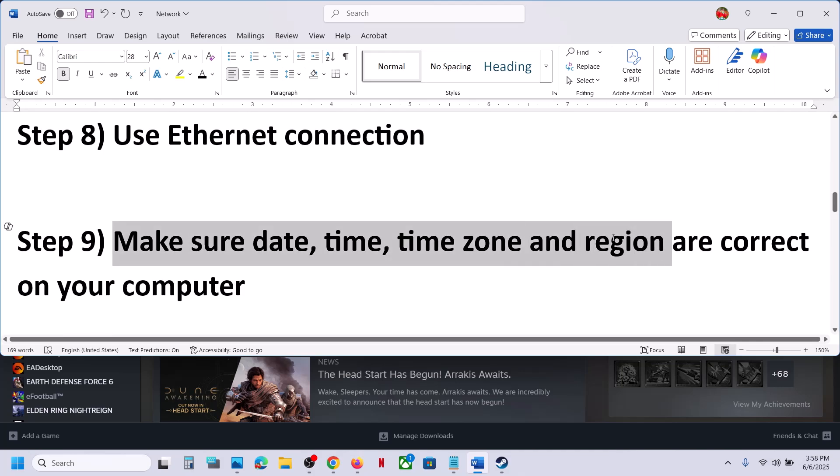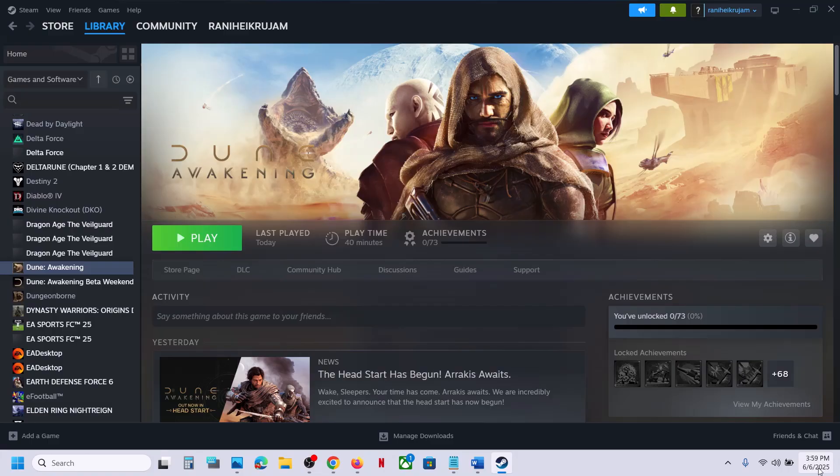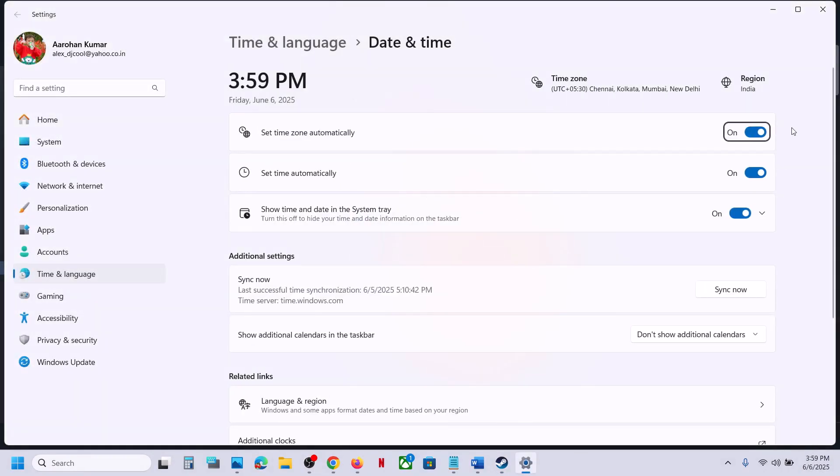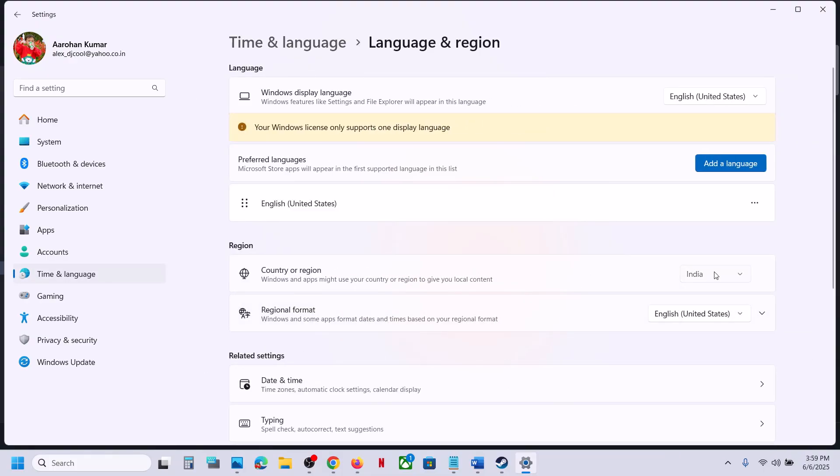The next step is to make sure date, time, time zone, and region are correct on your computer. At the bottom right, you can see the date and time. Make a right click on date and time. Click on adjust date and time and make sure set time zone automatically is on. Also make sure set time automatically is on, and then click on sync now. Sync now is important. If you receive any errors in red color, click on sync now once again, then go to your region, language and region, and make sure your country is selected over here and then check.